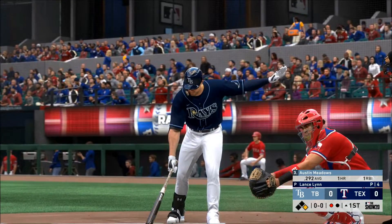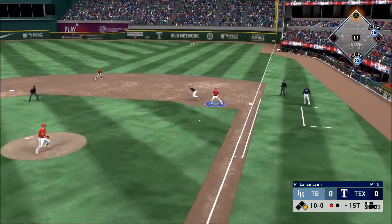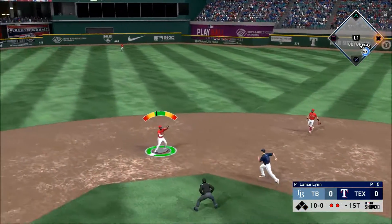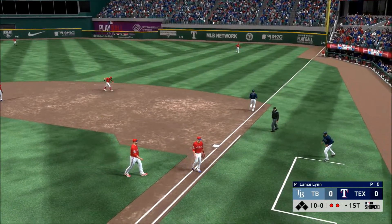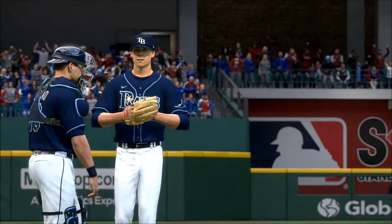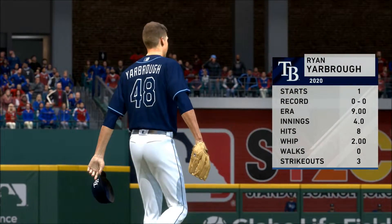Into the box now is Austin Meadows. He's set and the pitch — grounded to first. Andrews on to first as they get the double play. Ryan Yarbrough, a left-handed Floridian, will get the starting assignment.